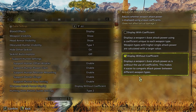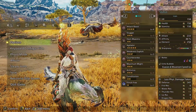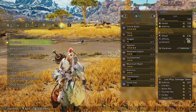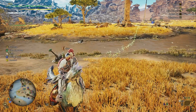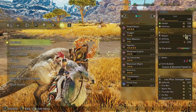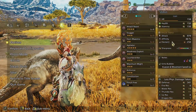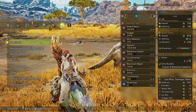I set the weapon attack power display to without coefficient number, since the other option bloats the attack power based on the weapon. For example, a greatsword might show around 1000 attack power and a dual blade around 200-300, but these two weapons actually deal the same damage — the greatsword just has bigger numbers while the dual blade has many smaller numbers that make up for it.